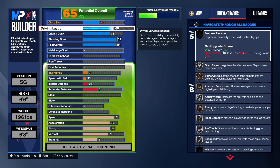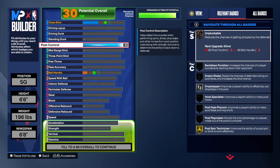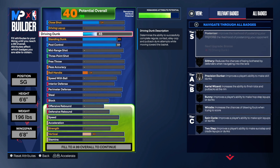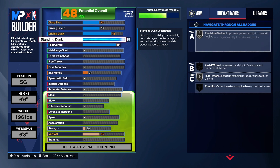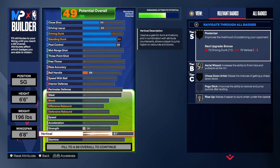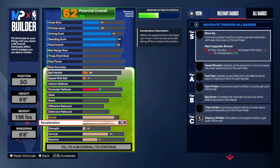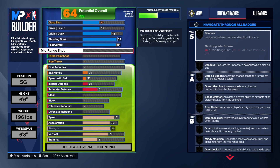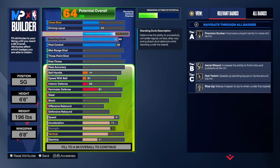Let me start over — doing this on the fly. The post control stays the same. Standing dunk we'll keep at 85. For the driving dunk we'll go to 75, and we'll leave the layup where it is. We'll bring the vertical up to 70 — I hope that's enough. Taking speed back to where we had it. So we have a 75 driving dunk, 85 standing dunk, and 84 post control. Trust me on the layup — you'll be fine.